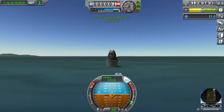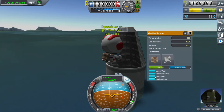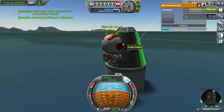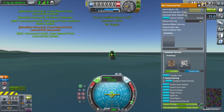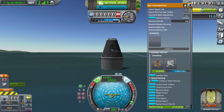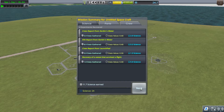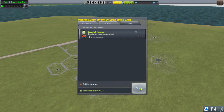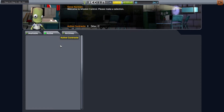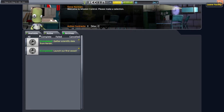EVA report, take data, crew report — let's see what we get. It's two minutes in and we're successful: 24 science. This is looking good. No active completed contracts.